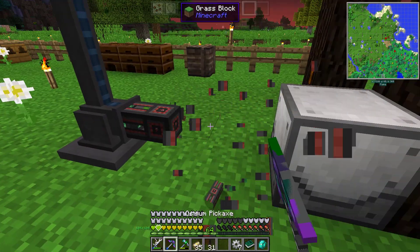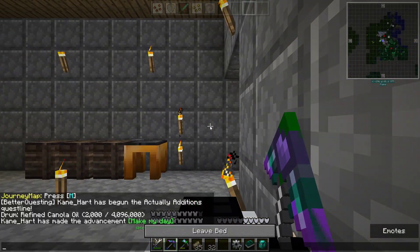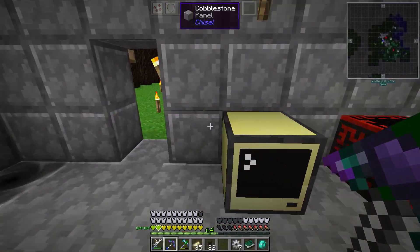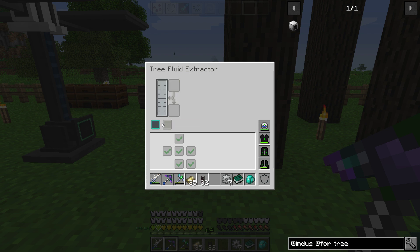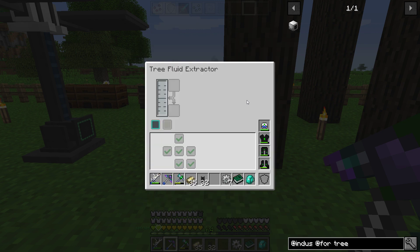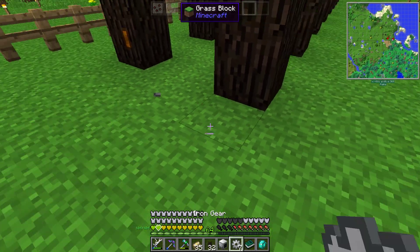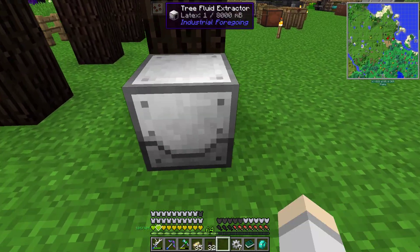I don't even think it takes power. This is sad — I'm shocked by it. Could take something like water maybe? I don't know. This is an extractor, so even then... Place it in front of any log — it will produce liquid latex. It will slowly consume the log. Each tree fluid extractor contributes to the log. I can tell you off the bat — we put it on the wrong way. No wonder. There we go.